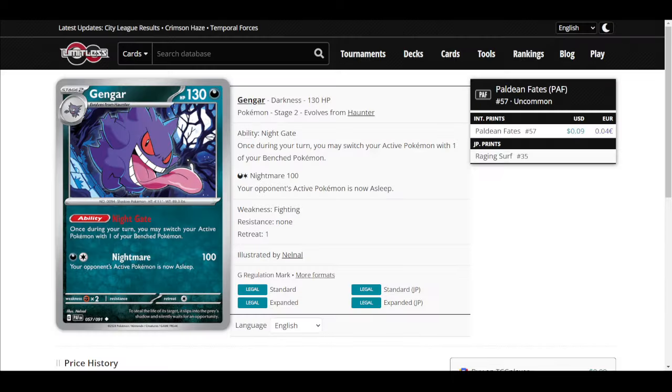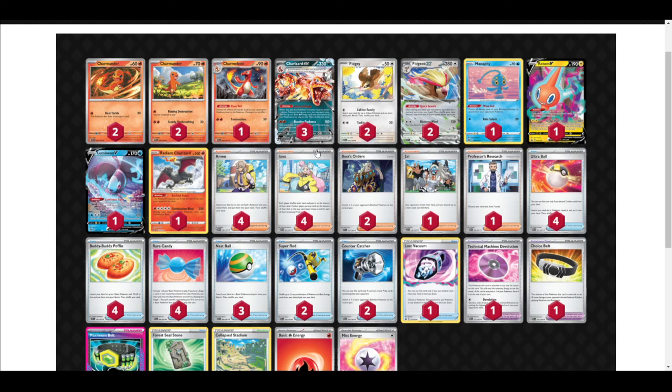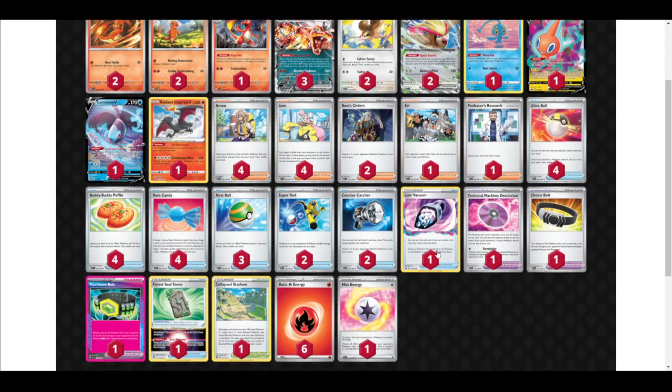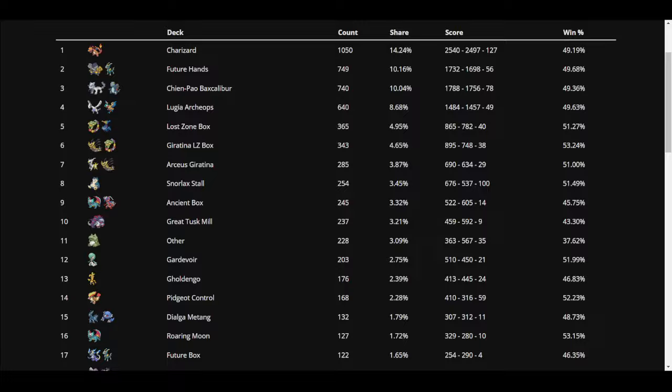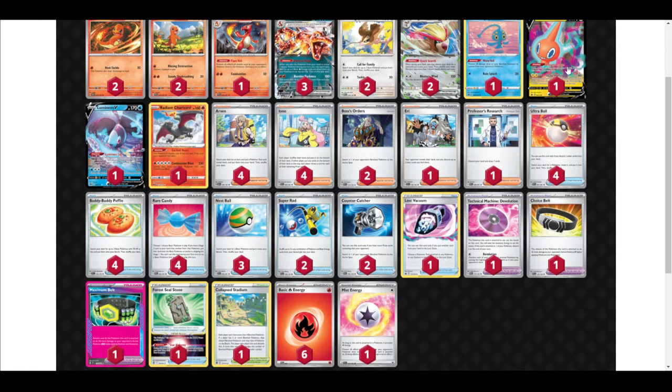Make sure you don't bench Manaphy, Rotom V, Lumineon V, or Radiant Charizard — ever, they're always bad. You could try to fill your bench with Charmanders and Pidgeys, but you can't power up all your attackers. Three Charizards and two Pidgeots is 10 energy and you only have seven. Don't play Lumineon V to take the first prize — I've seen people do that and it's really bad, you're going to lose.